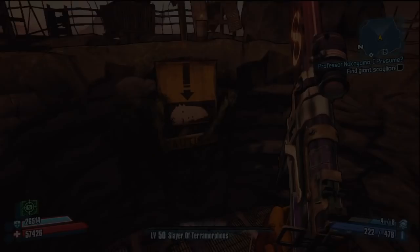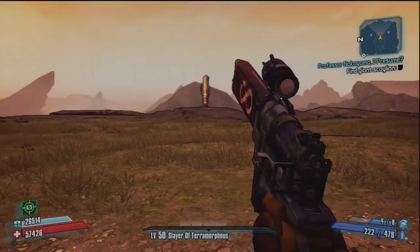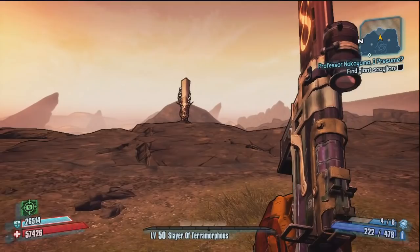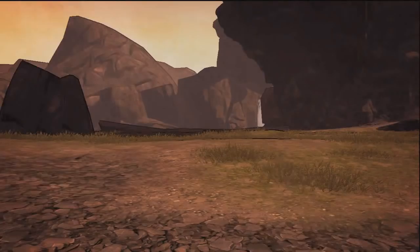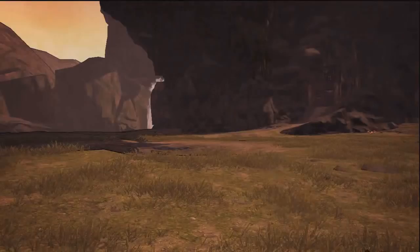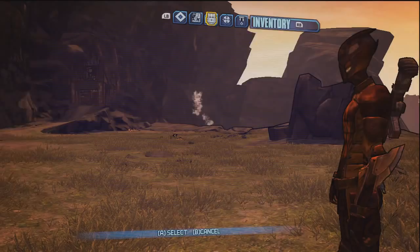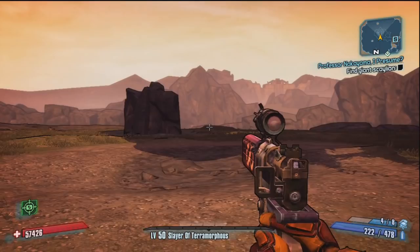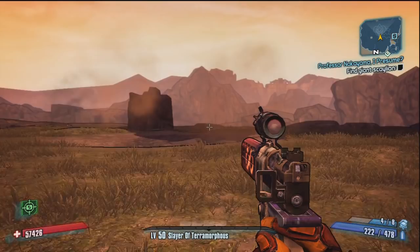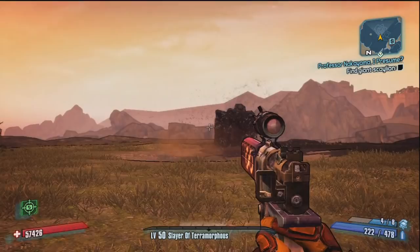I'm about to face Terramorphis now with the Evil Smasher combination and my Infinity Pistol — I got the magazine size to 222, a bit higher than for Hyperious. This kills Terramorphis in less than five seconds, maybe three or four. It's actually faster than the Conference Call with the Bee before the patch. As you can see I've completely taken off my shield, so this is without the Bee as well. Sorry this commentary hasn't been completely up to scratch — I stuttered a bit — but thanks for watching. Stay tuned for more legendary guides and tips on Borderlands 2.